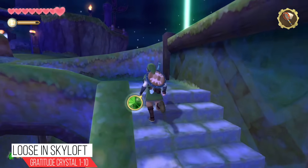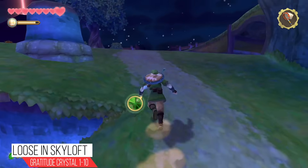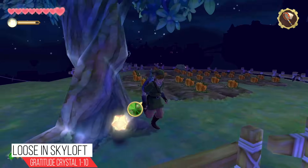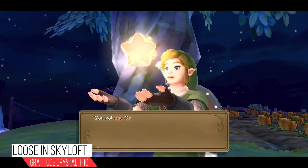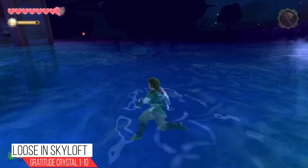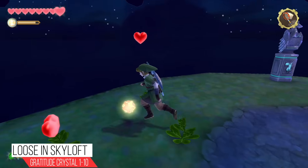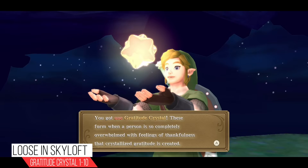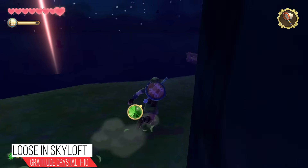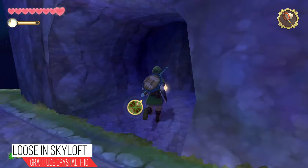If we head to the top of the residential area you're going to see a very large pumpkin patch, and by the pumpkin patch is a tree — behind the tree, boom, Gratitude Crystal. We're going to make our way to those four stepping stones on the other side and head inside the waterfall. As soon as you exit from the waterfall area you're going to find another Gratitude Crystal right outside. Then we head down the same pathway we went to find our bird, and right where he was being locked up you'll find one more Gratitude Crystal.